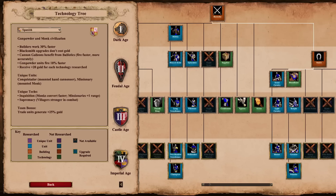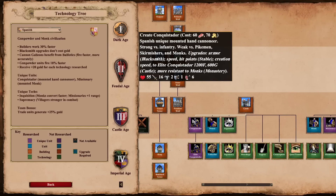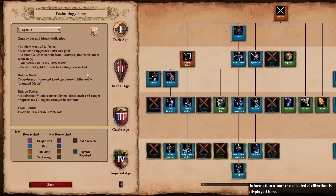However, the Spanish do get one nerf, and it's a pretty big one: Conquistadors now have minus one pierce armor, going from 2 melee / 2 pierce to 2 melee / 1 pierce. They'll take more damage from town centers, towers, and skirmishers — a pretty big hit to the standard Spanish Fast Castle Conquistador Rush. But with the missionary and gold bonuses, there may be some new openings for the Spanish that open up.